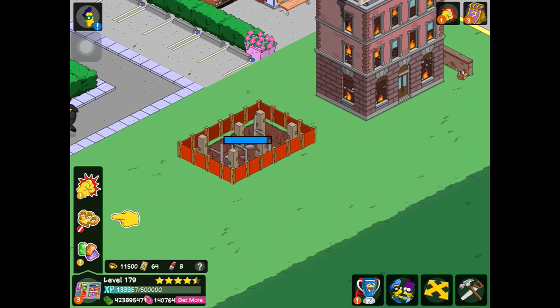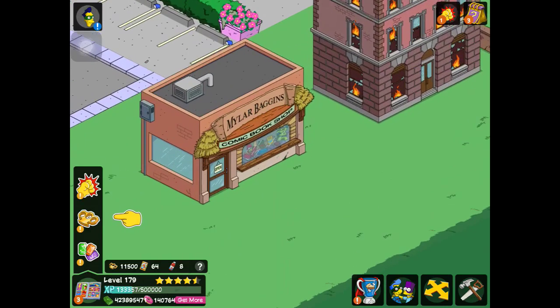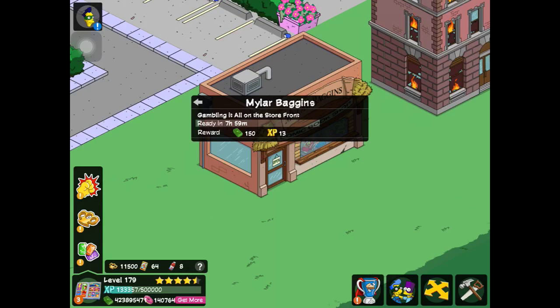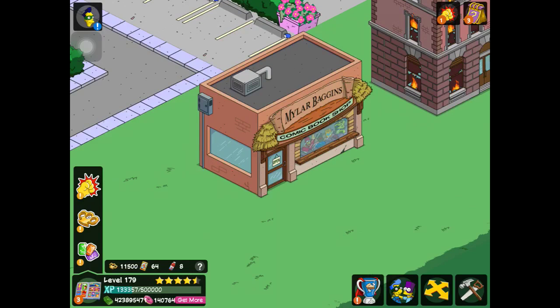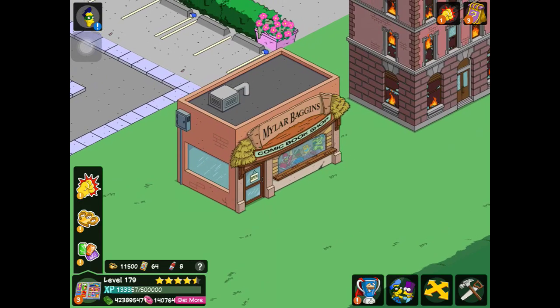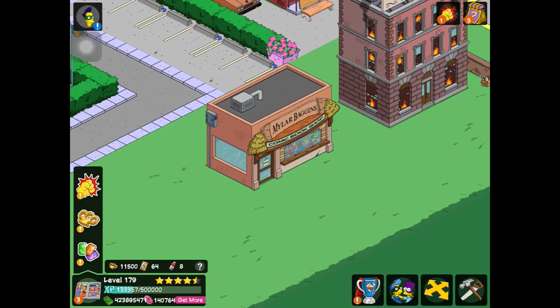Mylar Baggings Comic Book Shop — if you click on it, the building sound is someone flipping a page. It earns 150 cash and 13 XP every 8 hours. The building task is 'Gambling it all on the store front.' It's a pretty cool little building.